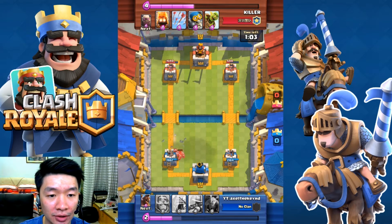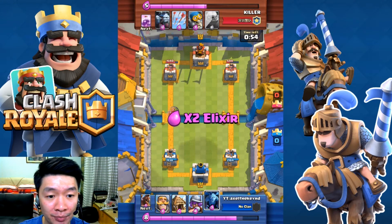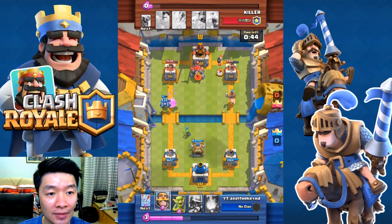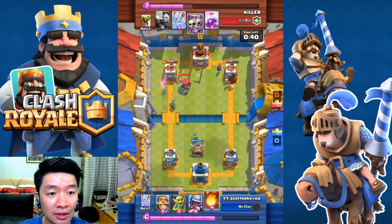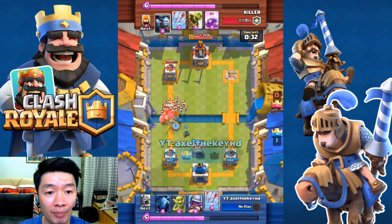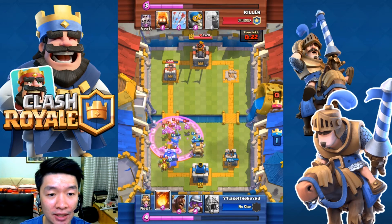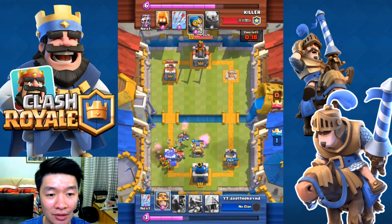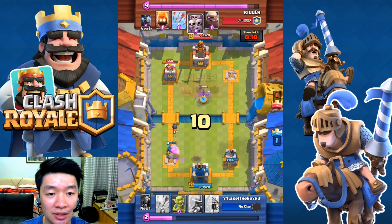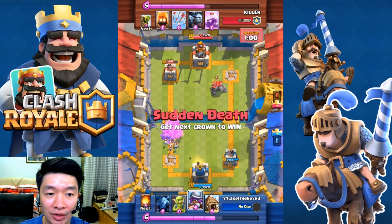Oh my goodness, Fire Golem — I thought the damage would be so big. Minions keep my tower safe. Hulkrider on the right — boom! Got all packed at once, that is so nice. Oh my goodness, rage — I didn't expect that to come. The tower is down. That's how I get the draw.